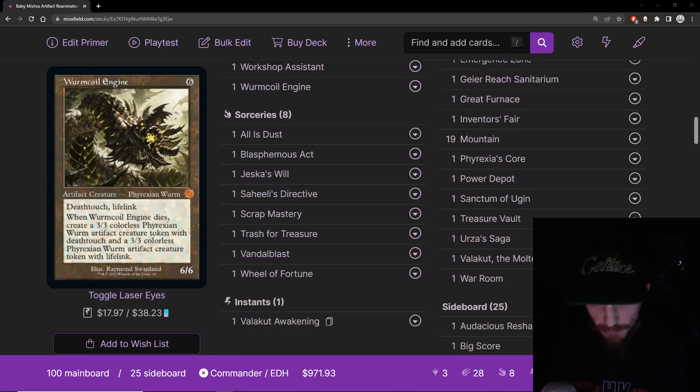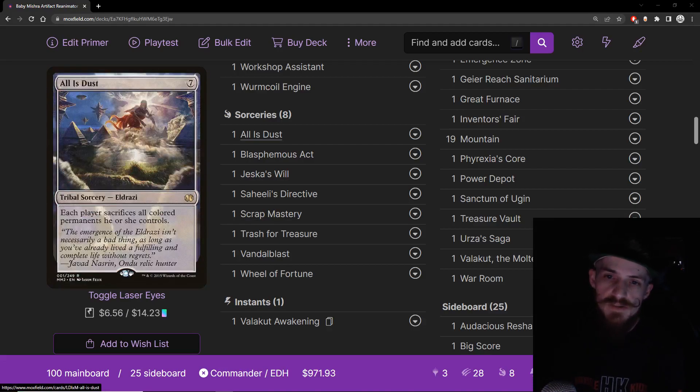Moving on to sorceries — we only have eight. I wanted to cut as many non-artifacts as I could. We have All is Dust, which is another board wipe for us — seven mana Tribal Sorcery Eldrazi. Each player sacrifices all colored permanents they control. Excellent board wipe for our deck, deals with all the prominent permanents just like Ugin. It makes people sacrifice, so it gets around indestructible just like Ugin. It's a pseudo-plague wind since we only have a few colored permanents, so we won't lose much to this card.